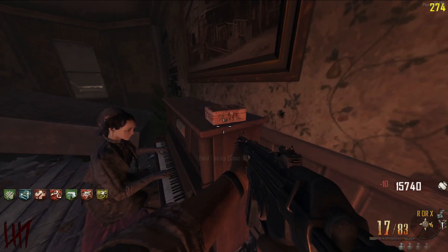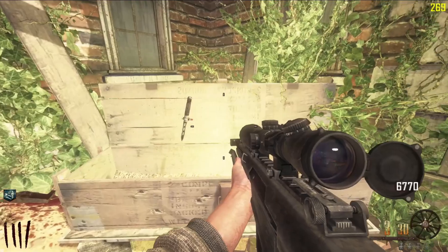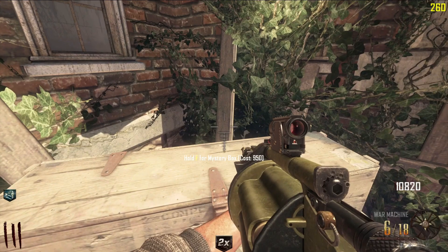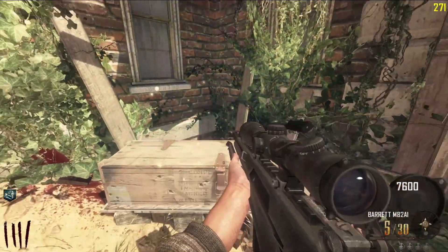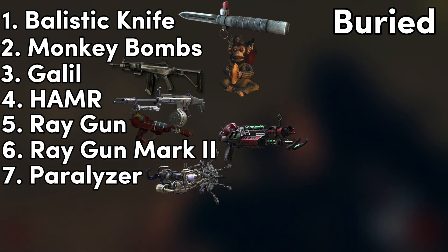The second way is tipping the ghost lady playing the piano. First you need to get the ballistic knife, which is easier to get if you have the permanent perk called Better Box. I have a guide on that linked in the description. All you need to do is before round 10 accept five items from the box and you'll get it. After round 10 it'll go away.